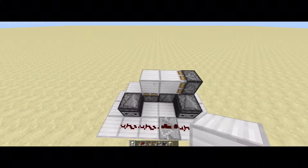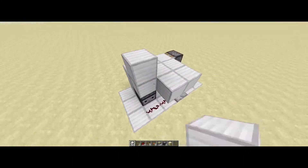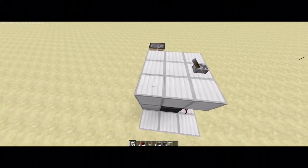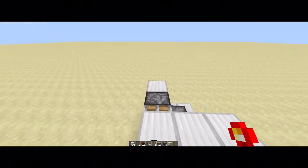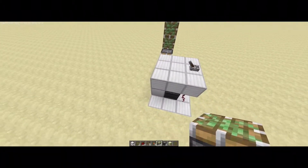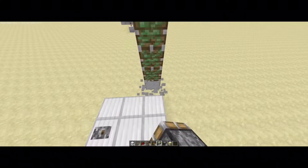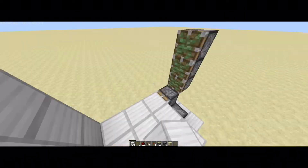Next, place your platform and put a lever there. Then start putting in your pistons — go three up like that, two out, and then three up like that. Those are your pistons. You can place your blocks on there.